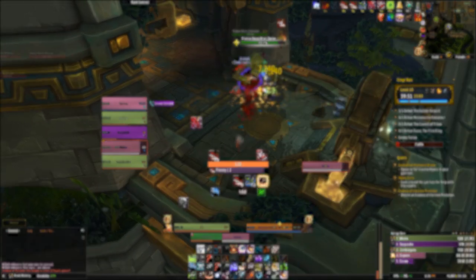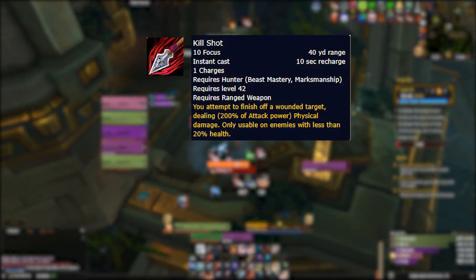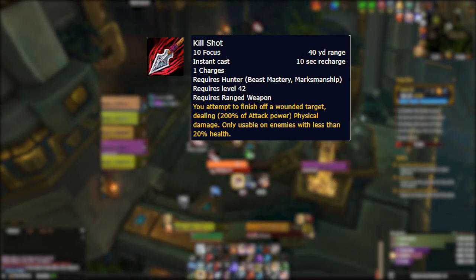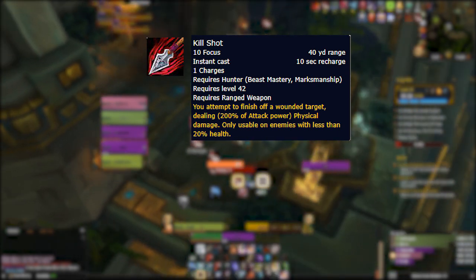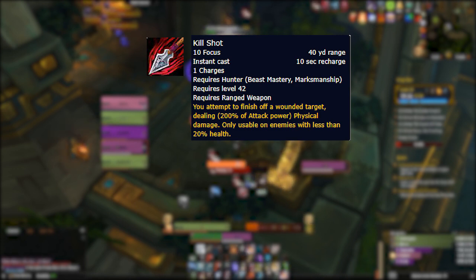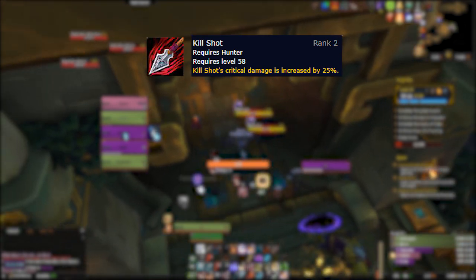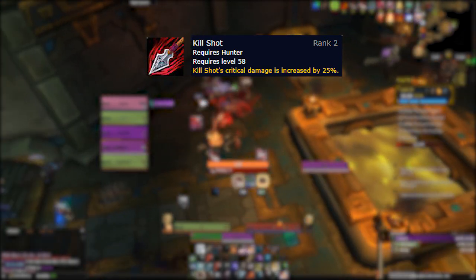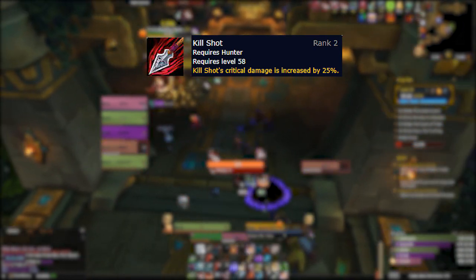Moving on, we have Killshot returning in Shadowlands. Hunters finally get a baseline execute again and I'm very excited about it. Killshot has returned but functions a little differently than the last time we saw it back in the Legion pre-patch where it was removed. The last version would have its cooldown reset if it didn't kill the target, but this iteration will not — it simply functions as an execute on a 10-second cooldown, and at level 58 it gets a nice 25% increased critical damage bump. This is a very welcome ability that opens up the possibility of double executes when paired with the Killer Instinct talent, which could make for some insane execute phase damage spikes and be useful in progression for bosses with 30% enrage mechanics.